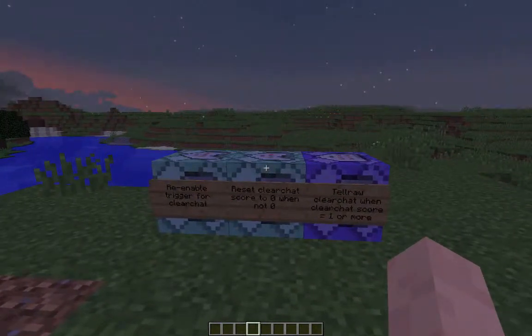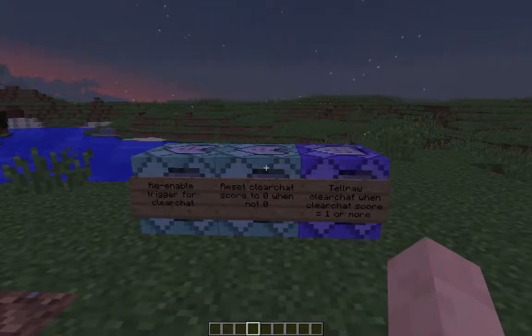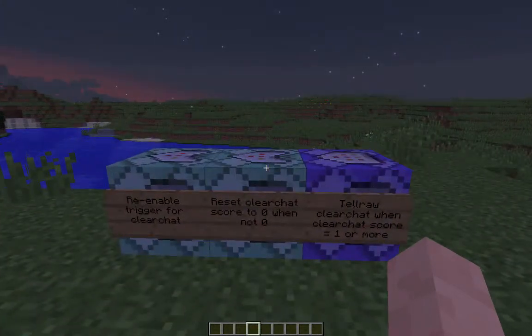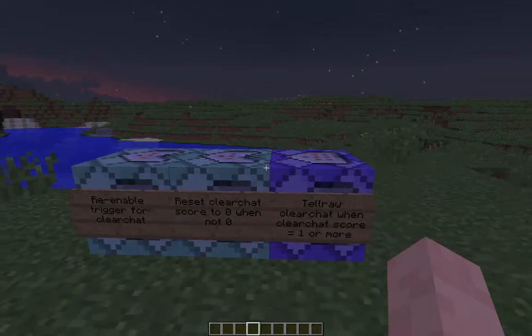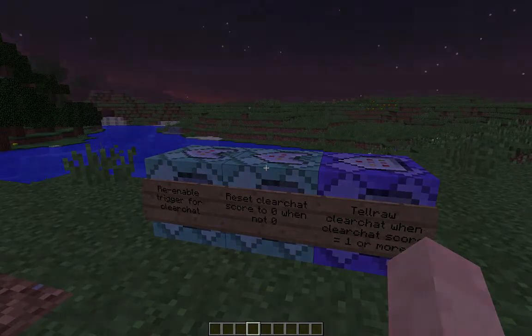So if you're running a vanilla server it's probably a good idea to just stick these three blocks in — it gives you a way of managing the chat window. That's it guys, thanks a lot! If you like this video please subscribe, leave comments — I love to answer questions. If you want anything made with command blocks just let me know and we'll get it sorted. Cheers guys!